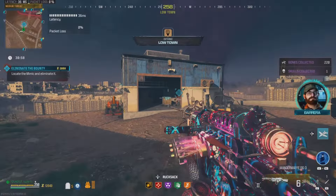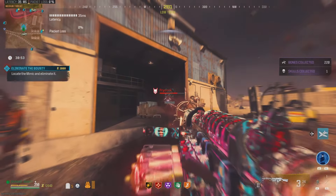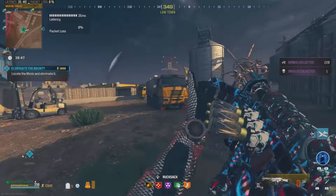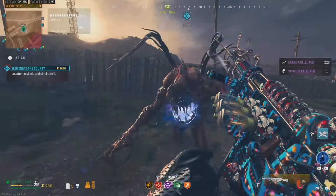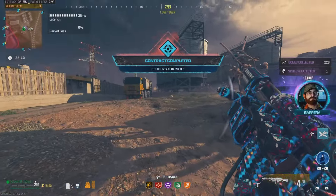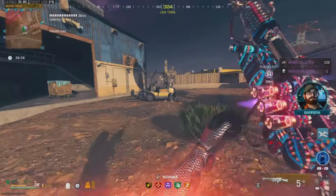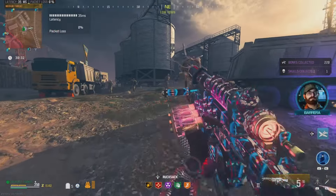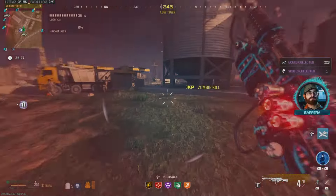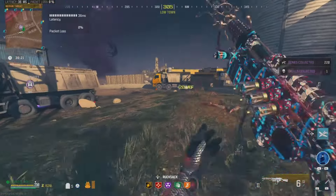Rolling up on the Mimic here, let's see how many shots it takes to take this guy down. One shot, two shots, three, four, five, six, seven — it actually took eight shots altogether to take down a Mimic, a big game bounty here in the Tier 2 zone. That is a little bit underwhelming when you consider this is a Wonder Weapon that only has about 36 or 37 shots in the ammo reserve — you don't have a lot of ammo to work with.